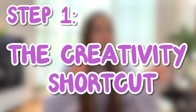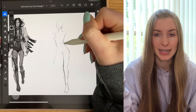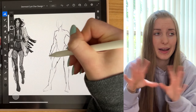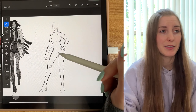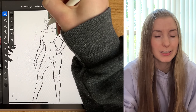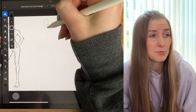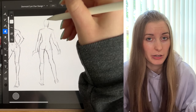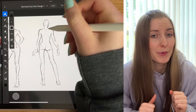Step one: the creativity shortcut. This is probably the biggest problem I had when designing characters, because most of the time my characters would turn out boring and not be creative whatsoever. They would be like your basic sci-fi or fantasy character that you could probably find a similar design on ArtStation generated by AI, and as a character designer this is probably the worst mistake you can make — not making a creative design. So this first step is very crucial but it's still simple.